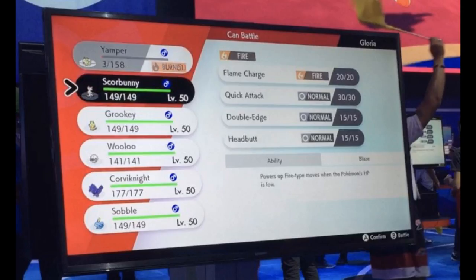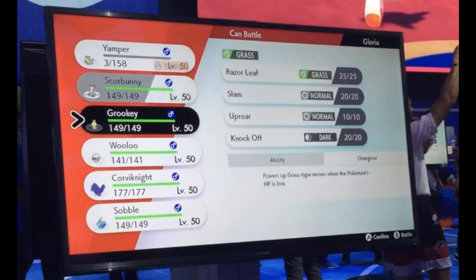Next we have Scorbunny rocking Flame Charge, Quick Attack, Double Edge, and Headbutt. They all have their starter ability Blaze, and this thing doesn't really have anything too much that stands out. One thing to note is that a lot of people saw it had Double Kick from the last Pokemon Direct and are saying it's gonna be fire/fighting type, but I don't believe that — if it turns out to be fire/fighting, that's gonna be a bummer.